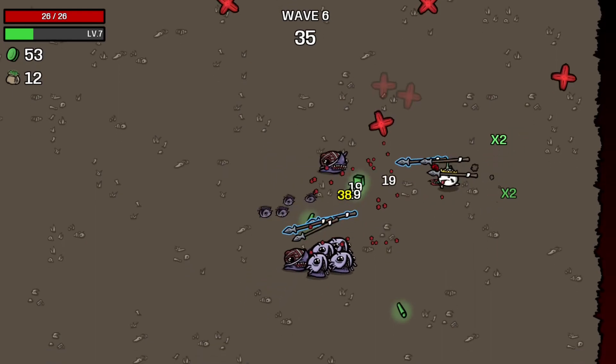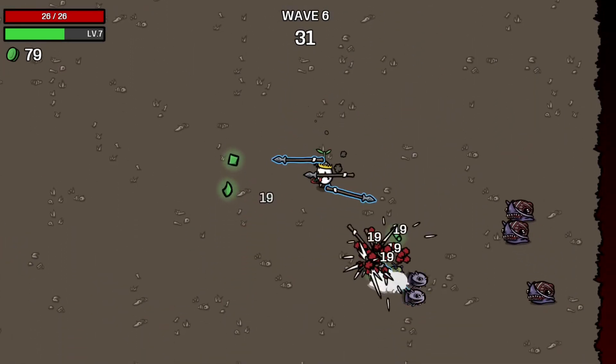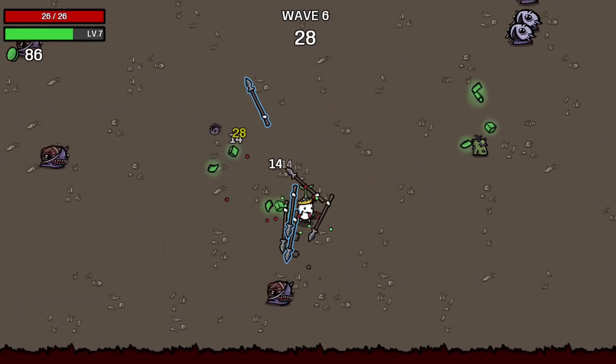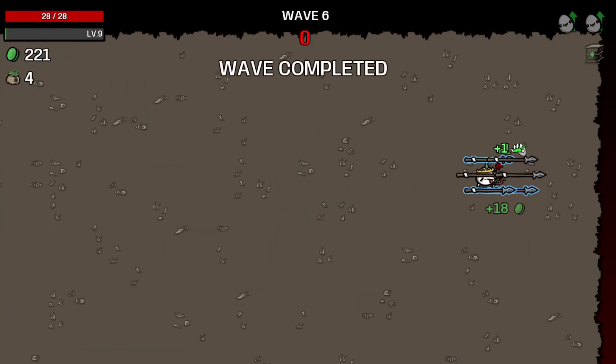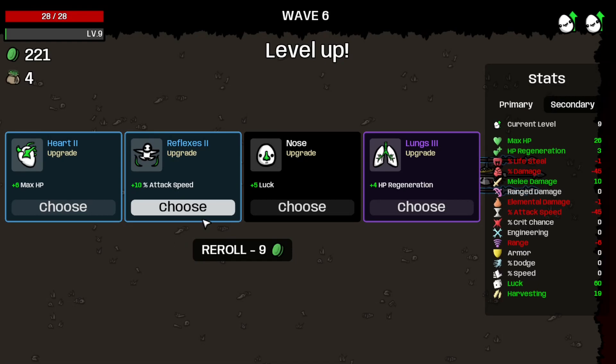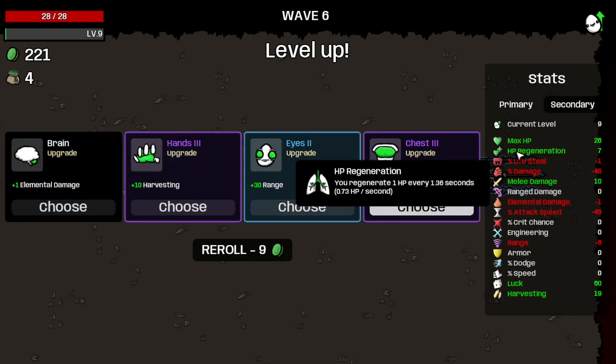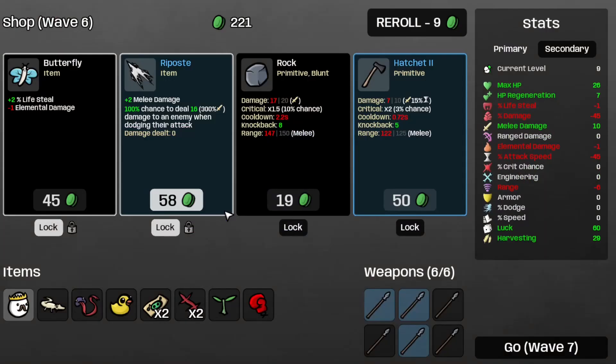So far it's just business as usual, so that's good. I think I might want some more speed, because speed is king. That's E6 completed. Let's take the Baby Gekko. And let's take the Regen, which is now at 7, aka 0.73 HP per second. Let's take some more harvesting, which is now at 29.